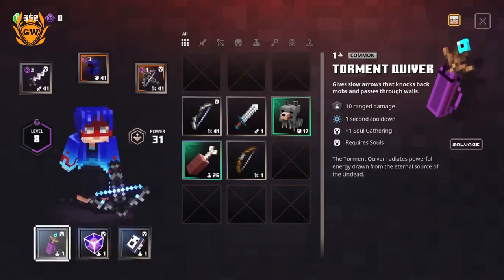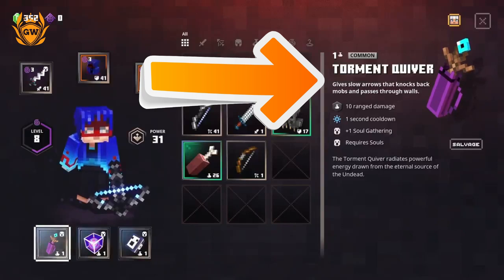Next up you want the Torment Quiver. As you may have noticed in the gameplay, this is an insanely powerful arrow that fires back mobs. It is super powerful because of all the energy it releases, pushing back waves of mobs. It gathers plus one soul and requires souls to power it, so it keeps powering itself. It only has a one second cooldown, so you can use it very quickly.